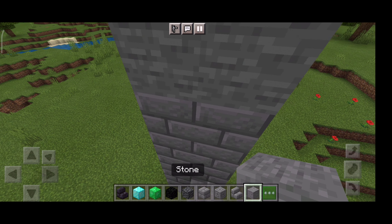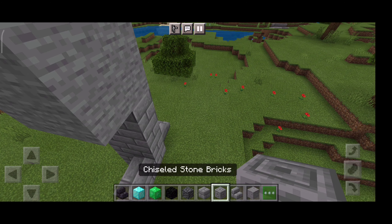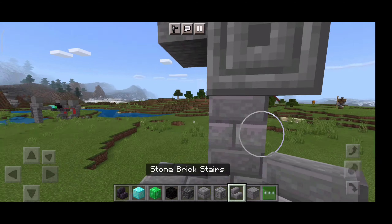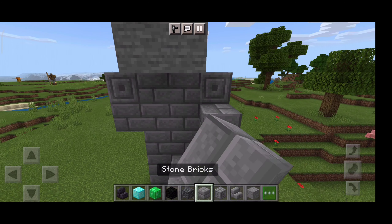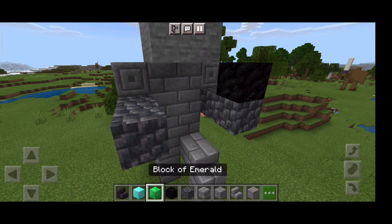Now, let's make the giant head. The 2x2 head. Now, let's make the chest plate and our arms. First of all, we need to do this. And this. And now, let's make, finally, our arms. I'm not gonna use this block. Let's use this block.